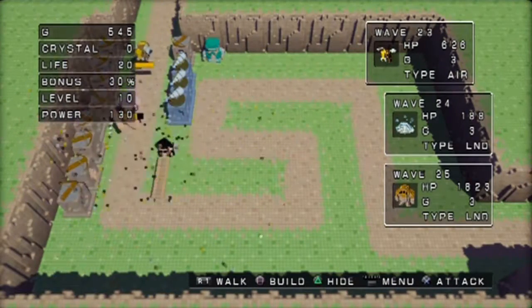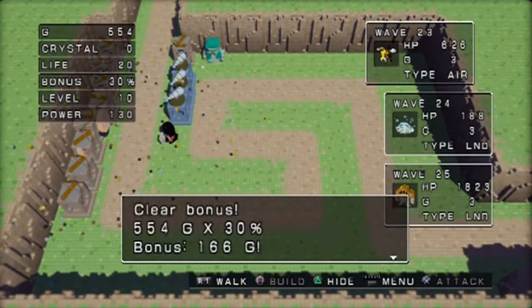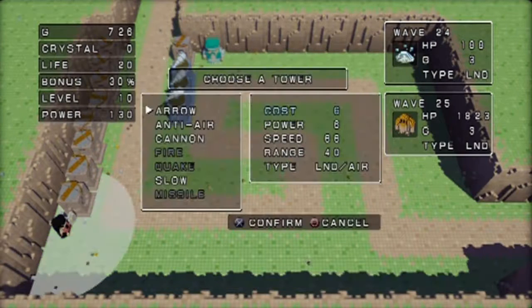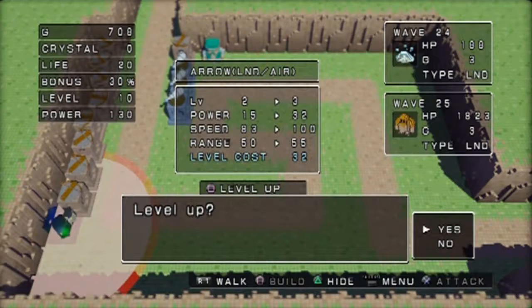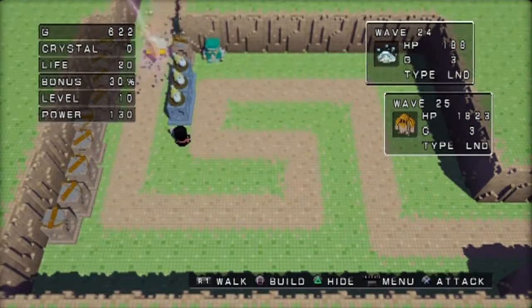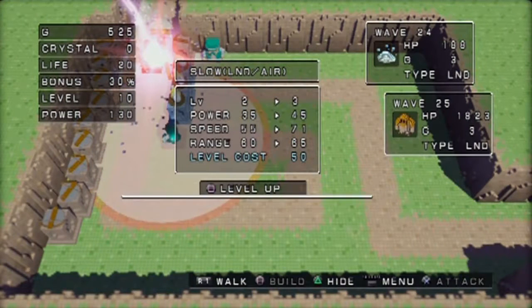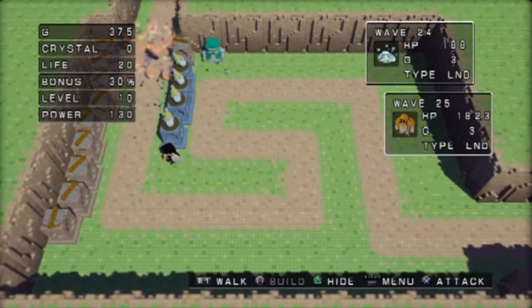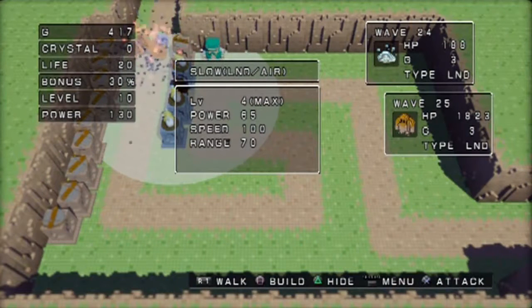There's a lot of strategy going on here - when do you stand still, what towers to buy, and all that stuff. Wave 24 is gonna come in with more enemies. Wave 25, as you can see, is the last one. Since I'm coming up on the end, I'm just gonna go ham and start building up more towers. Let's get another slow in there. They're fast slimes but they ain't even making it past a certain point now.